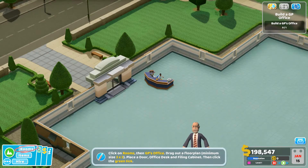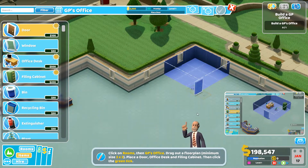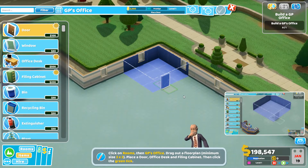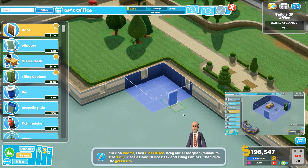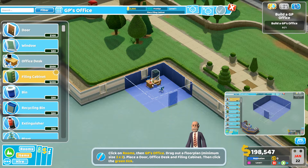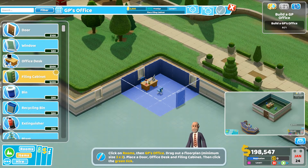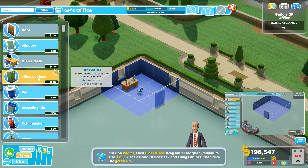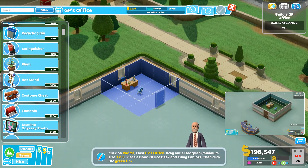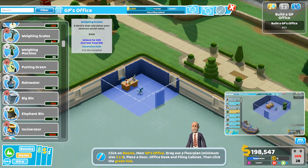GP's office — lovely, let's get one in this corner. One thing I've learned from playing this game is you generally make rooms as small as you can to fit in as many different rooms as possible. When you build a room you have certain required items — a filing cabinet, door, and desk — the ones with little stars must go in, then you've got optional extras, many of which are locked.